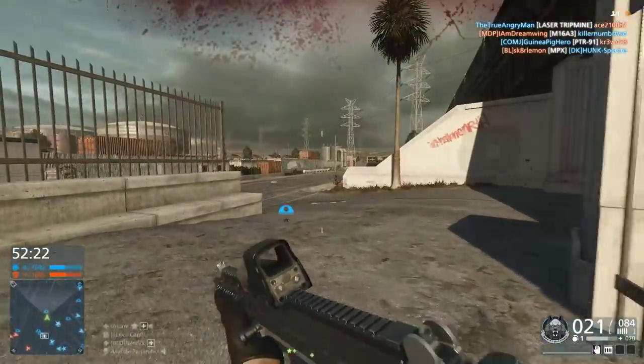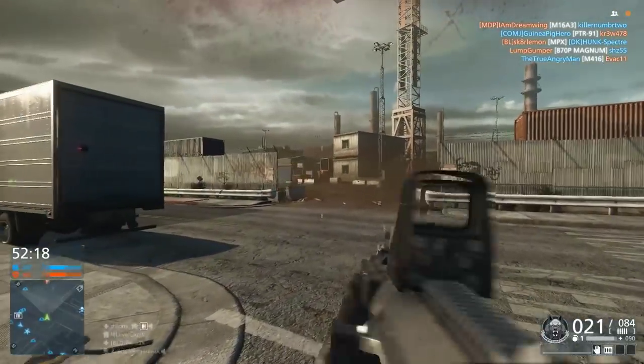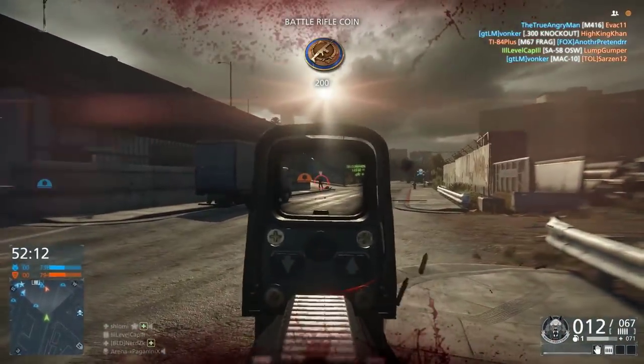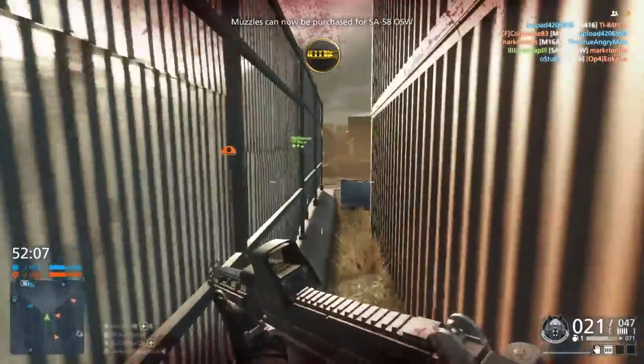In close quarters, when you still have to three-shot kill your opponent, you are going to be slightly out-damaged by a lot of the PDWs and assault rifles out there. But even a little bit of damage — say a tiny bit of grenade splash damage — hits your opponent, and all of a sudden you're in a two-shot kill situation and you can down people insanely fast.